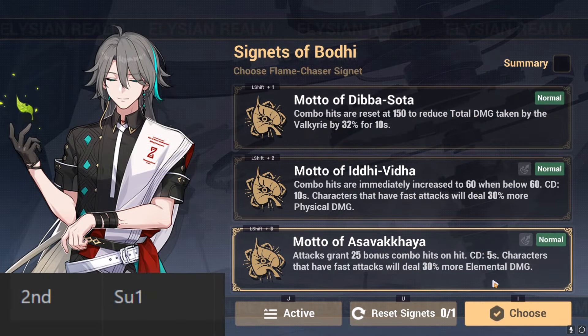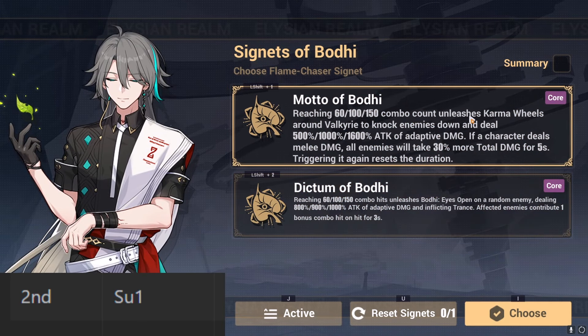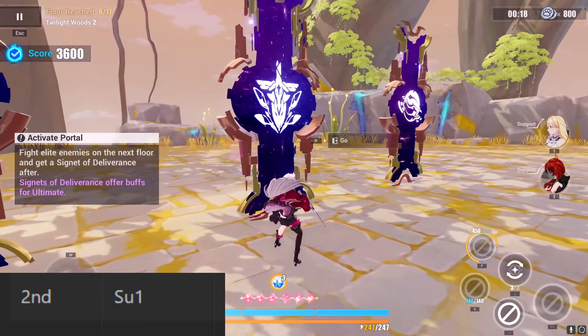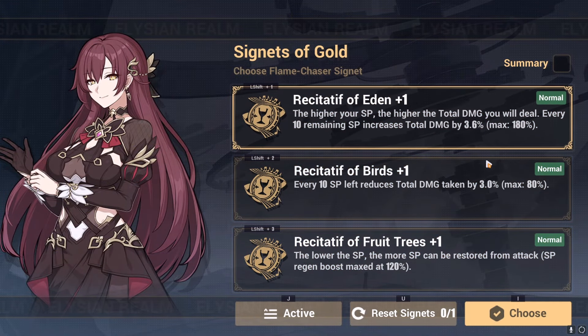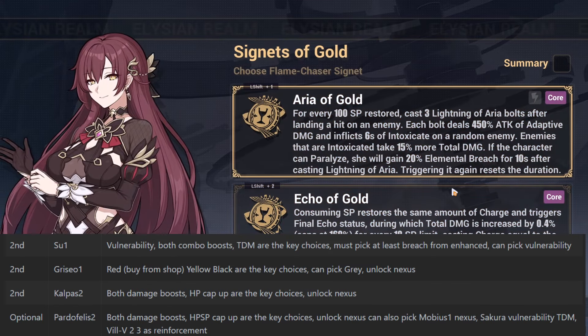Right here, I get my third Bodhi Signet, which will unlock my Nexus Signet. There will always only be two Nexus Signets per path. So in this case, the guide says to take Bodhi one or Sue one, which means to take the first Nexus. Here I finally unlock the Nexus for my Eden Signets, and after that I'm done getting Eden Signets — I'll pivot to either getting some Sue enhanced Signets, or Griseo or Kalpas.